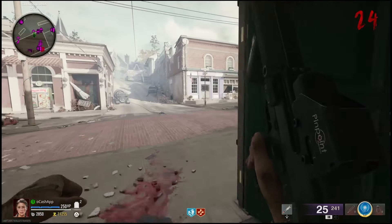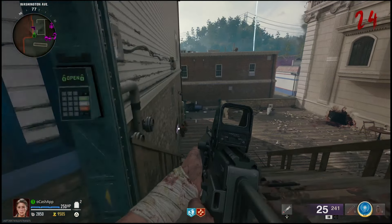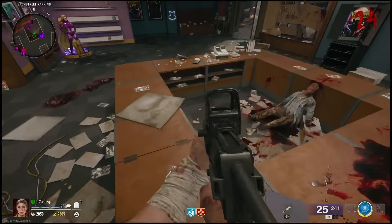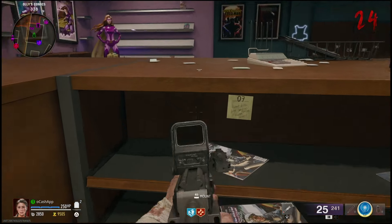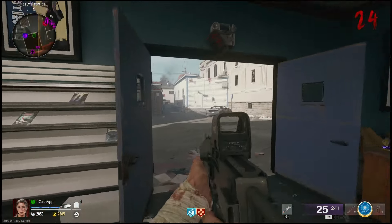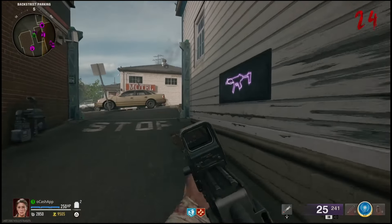After that, come over here — you may have to buy a few doors along the way, there are other routes but this is the route I took. Come into this room and you're going to find a second sticky note located in the center. If you crouch down here, this one will give you the center number. Keep in mind, this code is going to change every game, so the numbers I enter will not be the same for you.